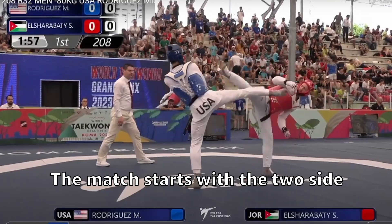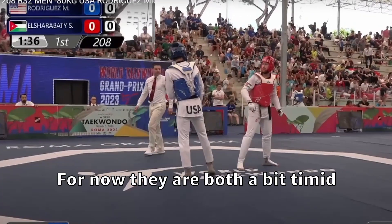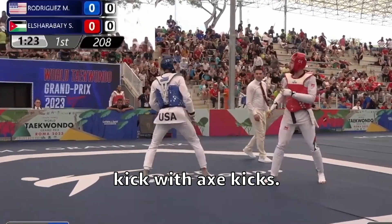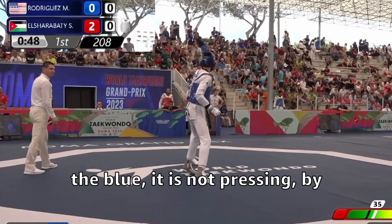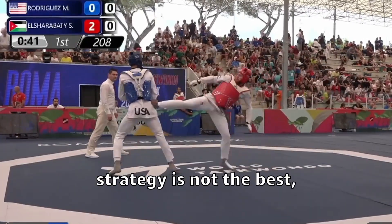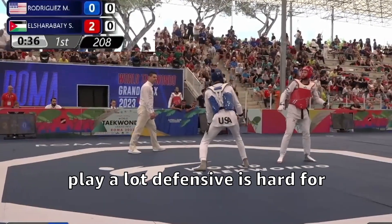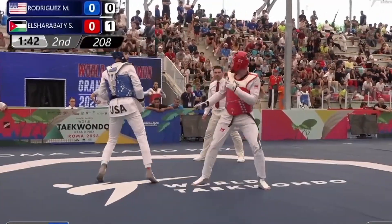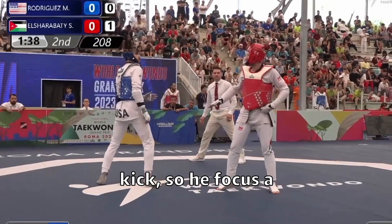The match starts with two sidekicks from the blue, just canceled. For now they are both a bit timid, so they are not committing a lot on their kicks. Alshara Batty kicks with axe kicks. The red seems a bit smaller than the blue and is not pressing. From our other videos this strategy is not the best, but maybe he's just letting the blue waste its resources. Of course, if you play very defensively it's hard for the other player to score. Look how he cancels every single kick — he focuses a lot on defense.